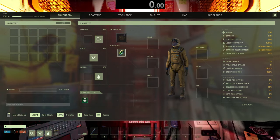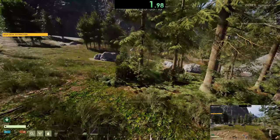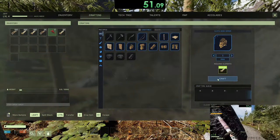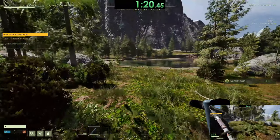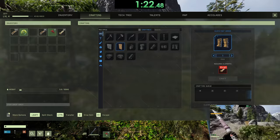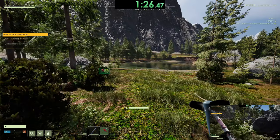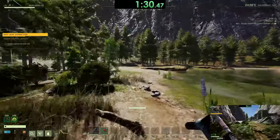First, if you did bring suit modules, then make sure you equip them. Once you land, pick plants until you get around 450 fiber to make a full set of cloth armor. This will give you an extra 5% movement speed. For this mission, there will always be watermelon and berry spawns near your dropship. Pick them up and eat them. Watermelons and berries each give a stamina buff, which will help greatly with this mission.